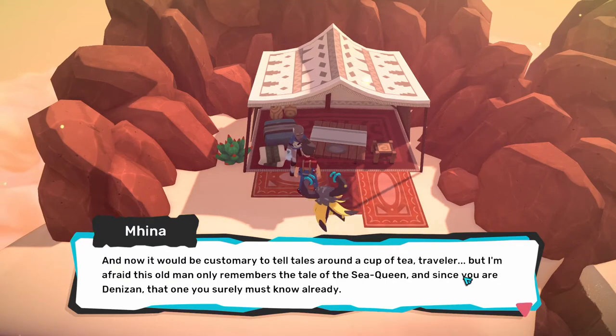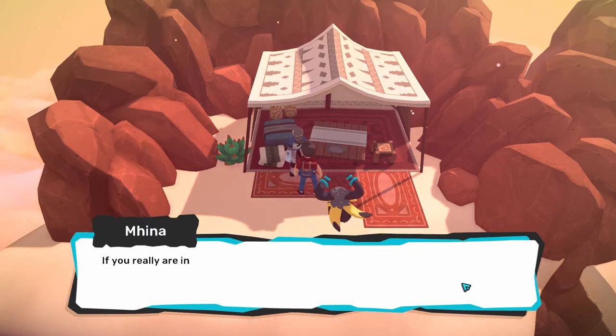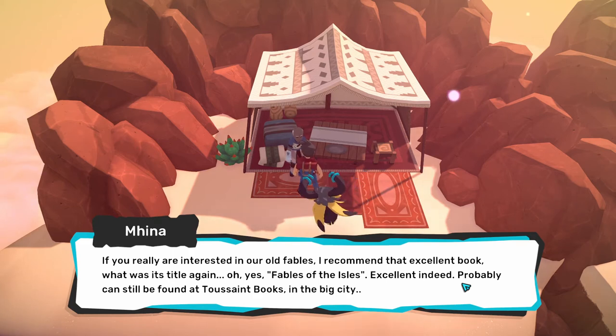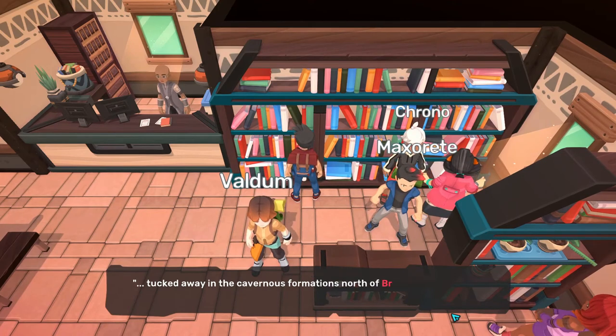In order to get the quest, the side quest is given to you by Mina, who is located north of the Taza Desert. If you go to him before completing the Battle of Quichua story, he will tell you to come back after the war is over. He recommends you a book about a fable and tells you it can be found at the bookstore in Ururu.